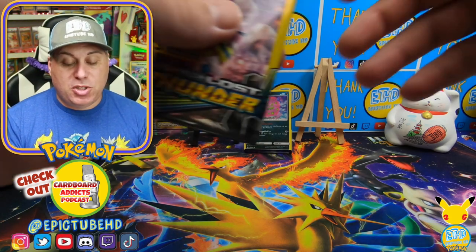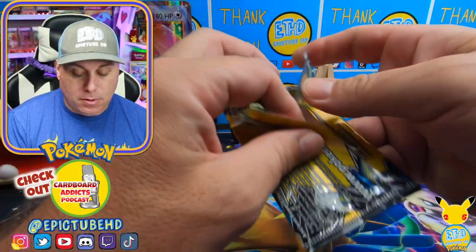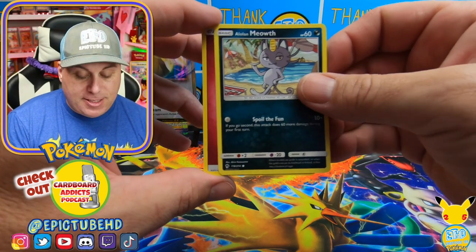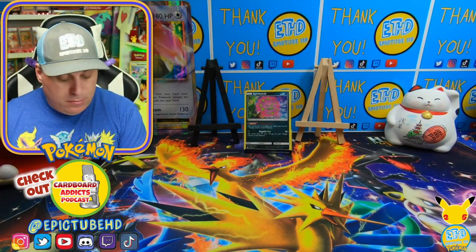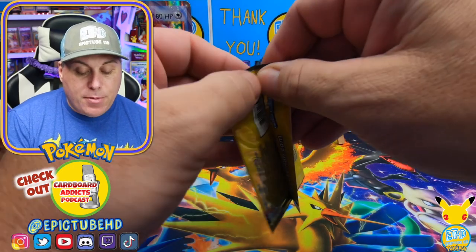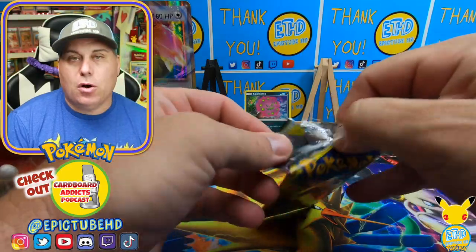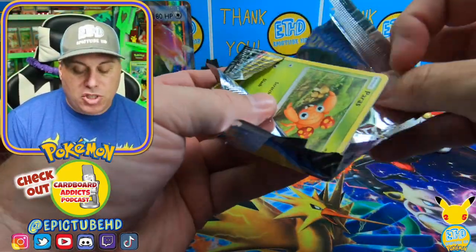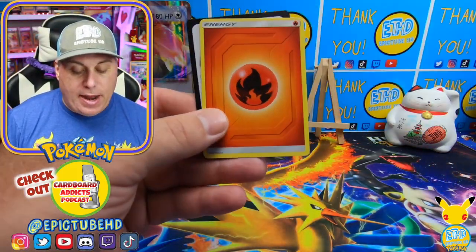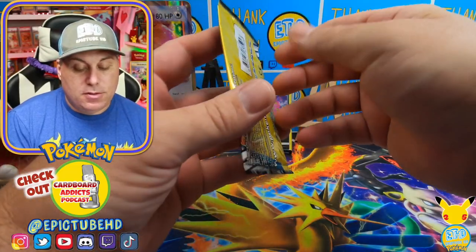I'm going to alternate between the sets. We got Lost Thunder, Unbroken Bonds, Team Up, and Cosmic Eclipse. It'd be pretty cool if we get some big hits out of here. We got some fairy energy. Now we're going to hit a Team Up real quick, and I'm going to try and go through these a little bit quick. These packs are sometimes really difficult to open because it's so thin, and you don't want to hurt the card. I can't remember where the hit spot is — I think it might be in the middle, but we're just going to fly through these because it's just too small.